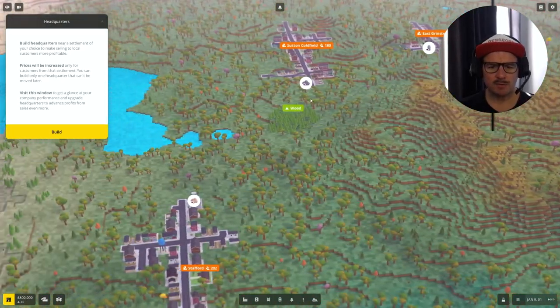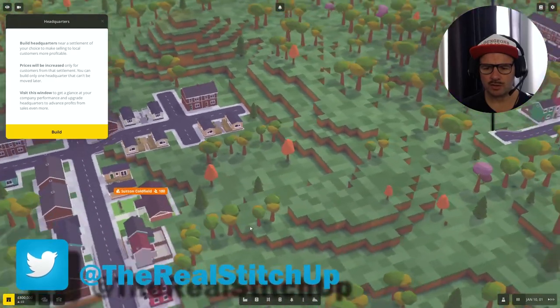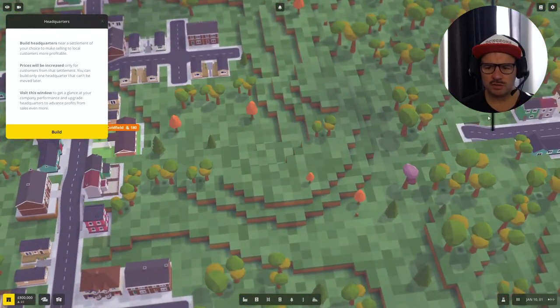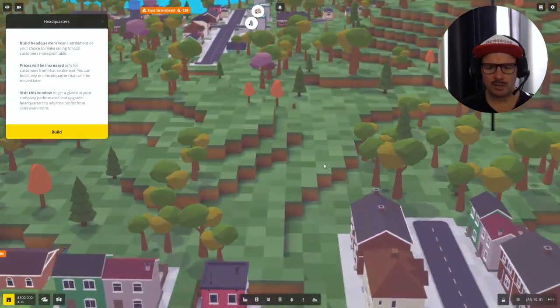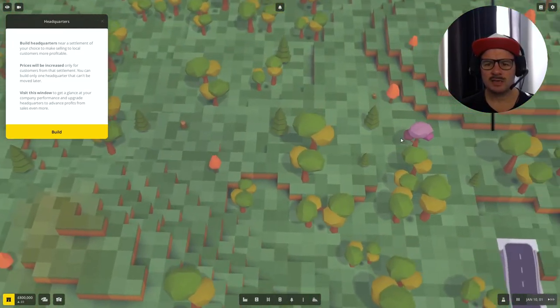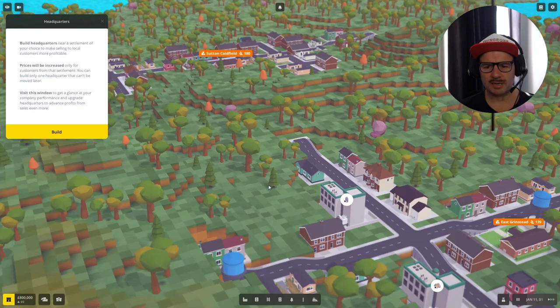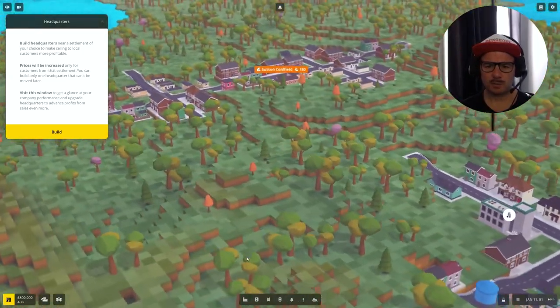We've got this big central mountain here and then two towns right next to it. Like in the last series, these two towns are going to join up and be quite close to each other. I'll get rid of this reservation here to allow them to do so. Money is going to be something we watch - though I've slightly tilted the game in our favor. I've turned inflation right down and the amount we can loan right up, which I think isn't really game-changing overall.